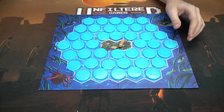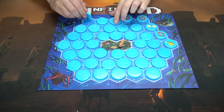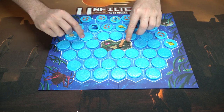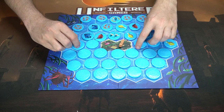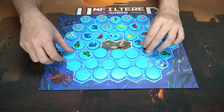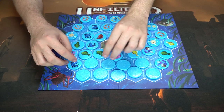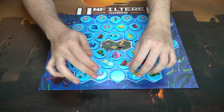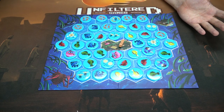You flip all the tokens over — hopefully you shuffled them and dealt them out randomly, so you never know what you're going to get or in what order. There are four different starting colors: yellow, green, red, and blue. These are the basic fish in the game and they're the ones that are going to score you points. The more of the same color fish you can get, the better.